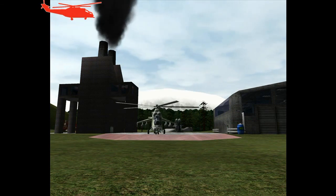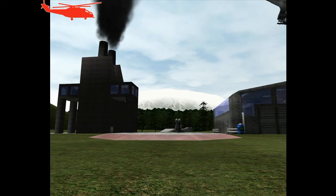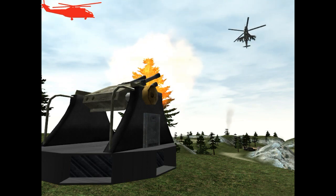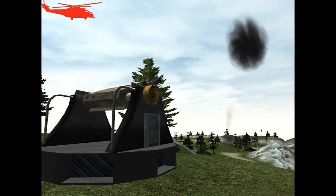The Hind D is a fairly hardy vehicle. A strong hull and strong armor plating allow it to take significant punishment before going down. Allow that to happen, however, and expect to be punished most severely. Dismiss, comrade, and good luck.